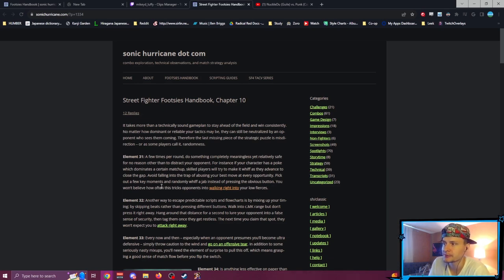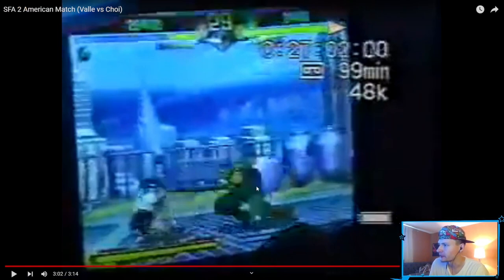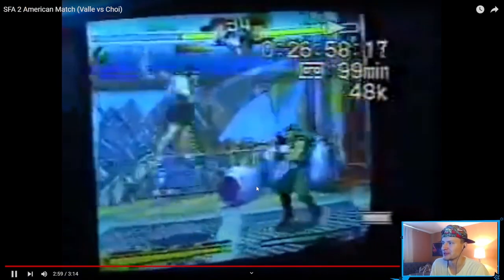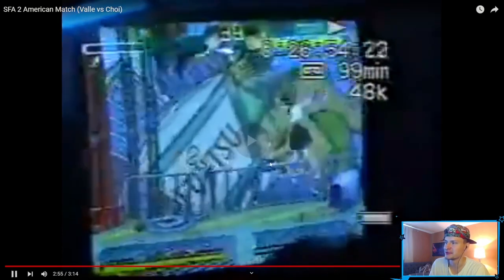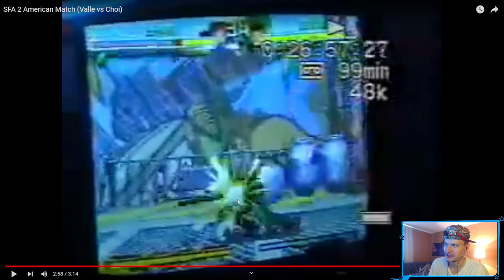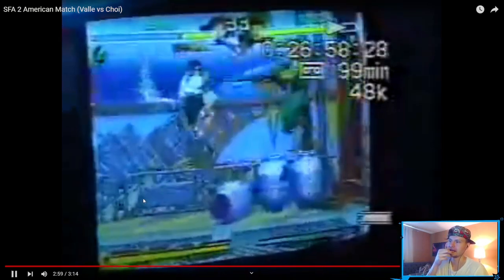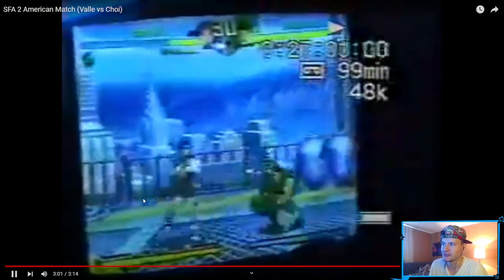You won't believe how often this tricks your opponent into walking right into your low pokes. Let's look at the example here. Our quality options are 240p and 144p so it's hard to tell what's going on. This is the move that's really good from Rolento — crouch heavy right there. He's whiffing a jab first to bait the opponent into thinking they can walk forward or whiff-punish the crouch heavy punch, and then they just walk right into it.